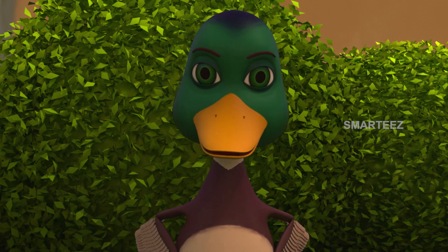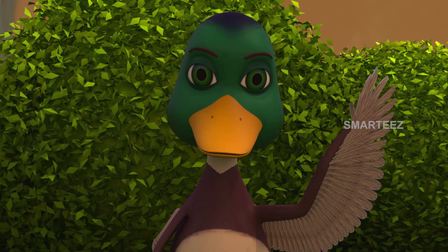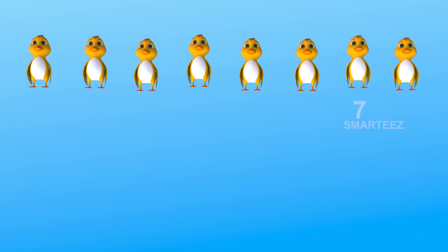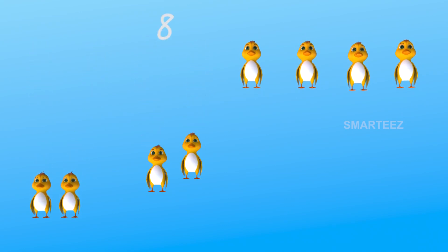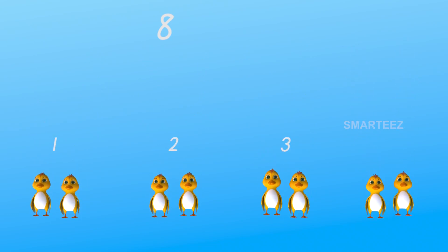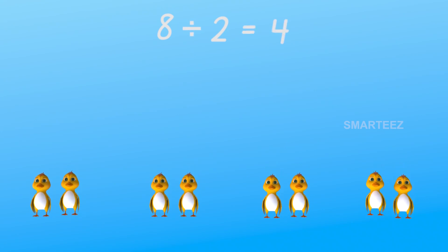We split eight ducklings into two ducklings in each group, and now we have four groups. One, two, three, four, five, six, seven, eight. We had totally eight ducklings. Each team had two members. Now we have four teams — one, two, three, and four. So when we split eight ducklings into groups of two, we have four groups. When eight is divided by two, we get four.